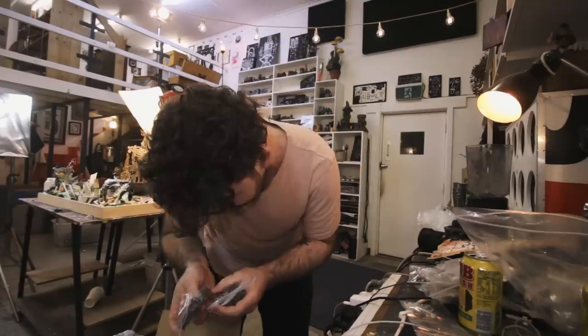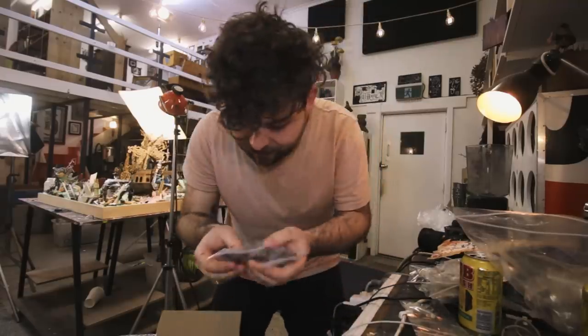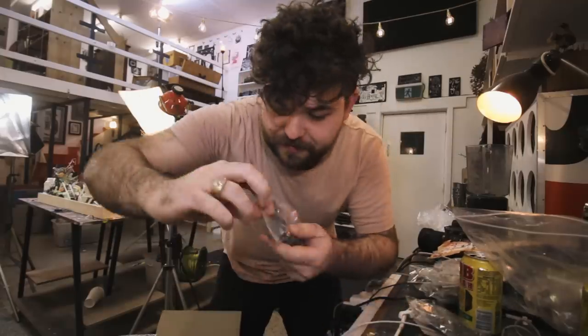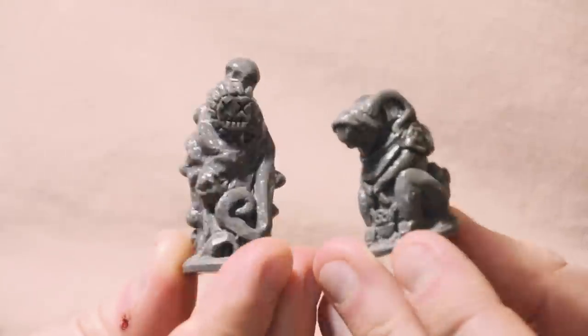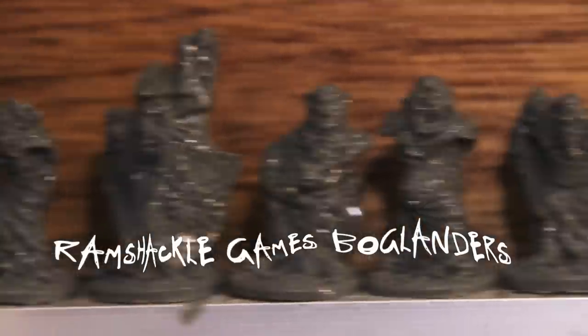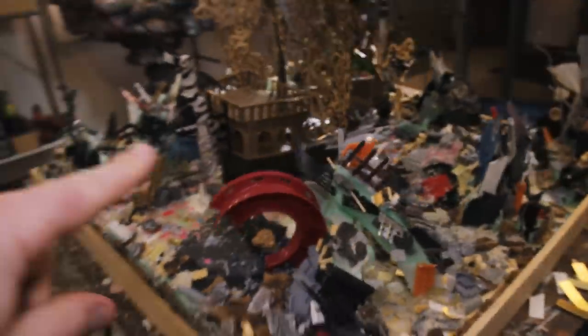We'll get back to that. I left some models with Curtis and said you can do whatever you want with them — you can hack them up, you can recast them. He's made some of my sculpts into new miniatures for his Kickstarter. This is cool. The fact that these are all hand sculpted blows my mind. And I have a gigantic bag of hand options. Also all these little tokens and vases. I think we should add to these.